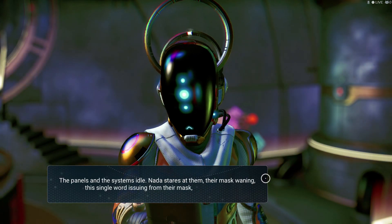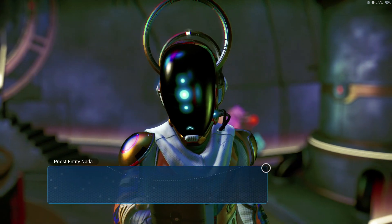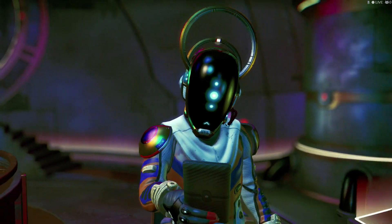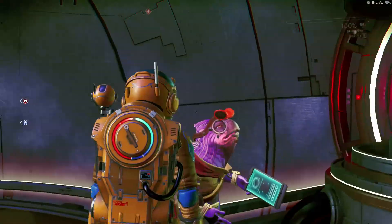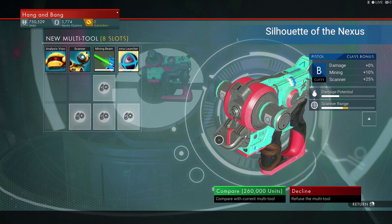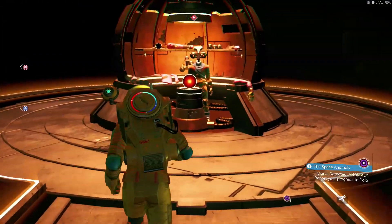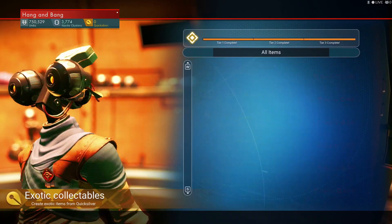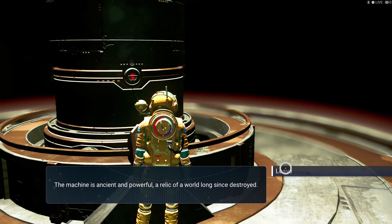Sixteen. This is Nada — okay, sixteen. Do you understand? Not for Nada to know. Please take this — nanite clusters. Thank you, you are the best, Nada. Find data for Polo. Collect alien encounter data for Polo. Cosmic launcher — not worth it, guys. You look cool, man — create exotic items from Quicksilver? I don't have any Quicksilver, I don't know how to get Quicksilver. The machine is an ancient, powerful relic of a world long since destroyed.